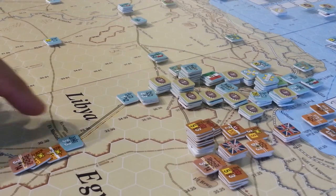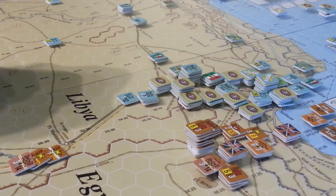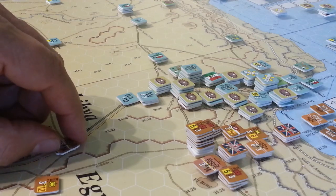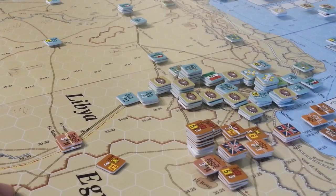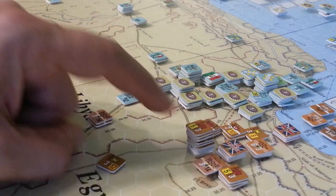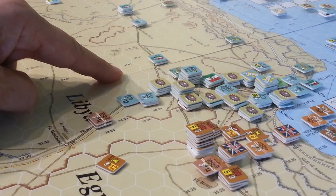We just did the first attack - it ended up with an 11% chance of a loss for the Allies and an 83% chance of a loss for the Axis. We do have to take a step loss, and unfortunately I've got to lose this unit, which is a real pisser. Counting movement: that's eight movement points, plus one more since we spent a third there, rounding to nine, ten, eleven, twelve, thirteen, fourteen. So I get to here.